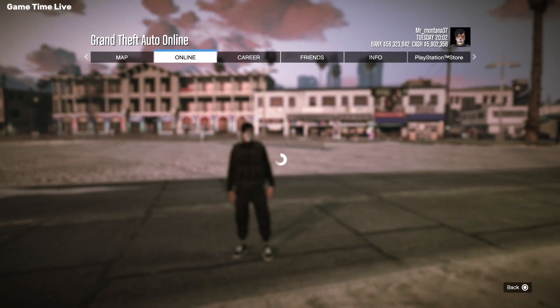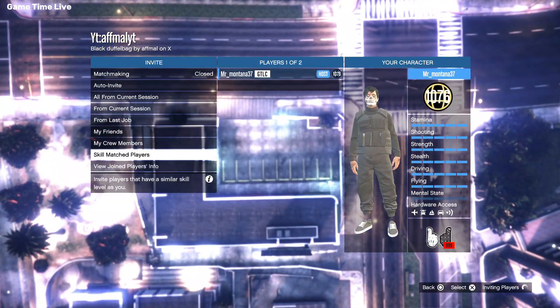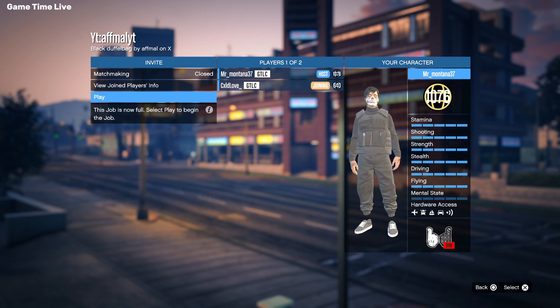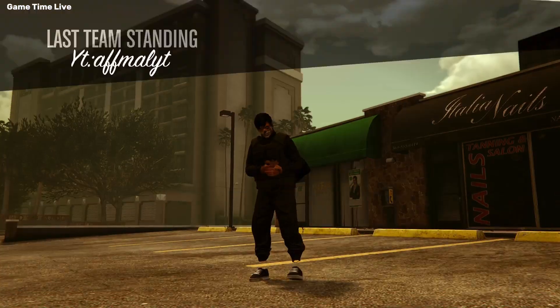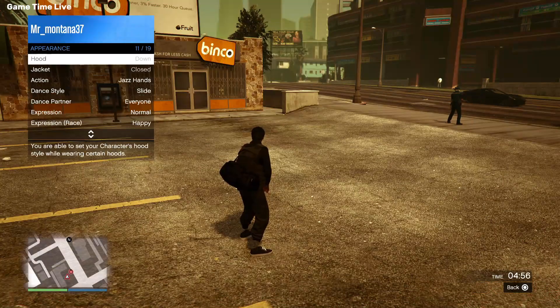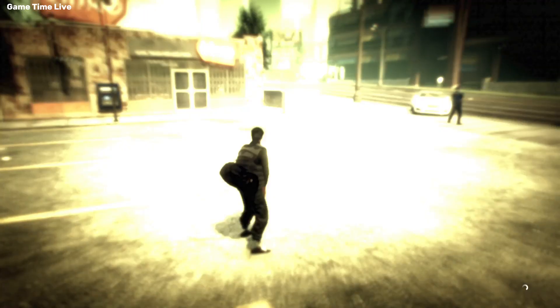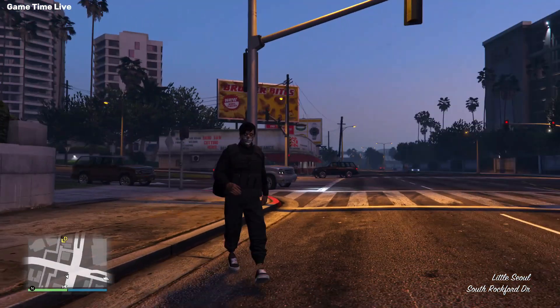Next up is the jet black duffel bag, which is only obtainable for the host. Load up the mission, confirm the settings, invite your friends, and hit play. You should load into the mission with the black closed duffel bag. Open up your interaction menu, go to Appearance, go to Illuminated Clothing, and hold right on the d-pad for about 15 seconds. Then pull up the phone and quit the job — you should have the black duffel bag and can save it the same way as shown before.